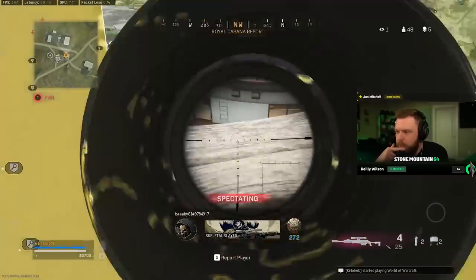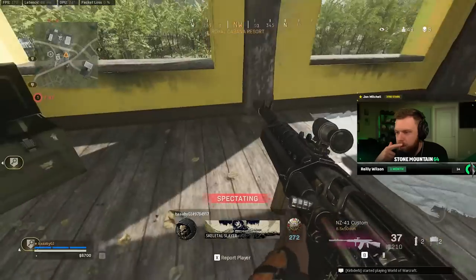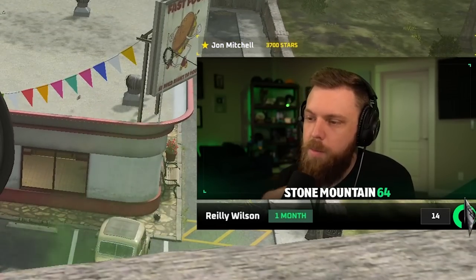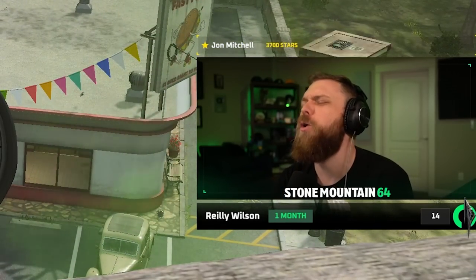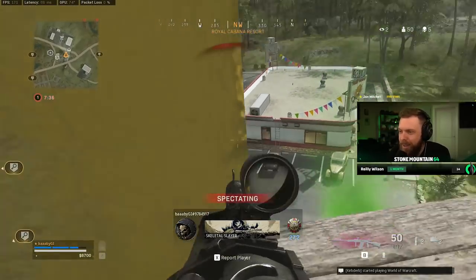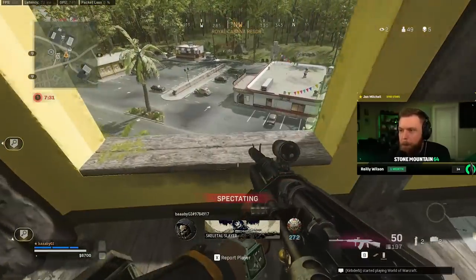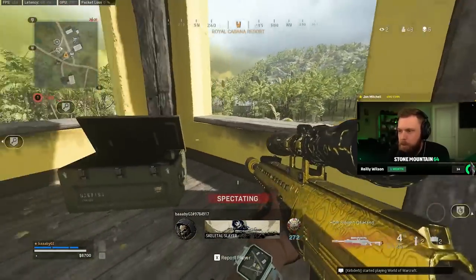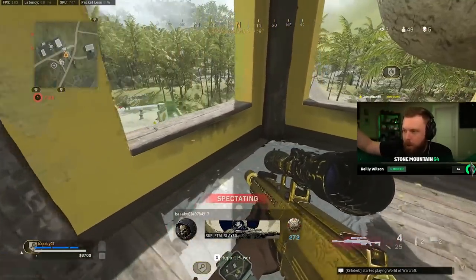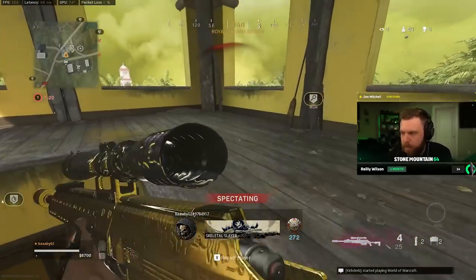Scan comes out likely from that diner. They nerfed the Milano — they finally nerfed it, man. This gun was my main for so long, such a good gun. But they nerfed it at the 12 to about 18–20 meter range. They made a mid-damage range, so instead of it maintaining damage all the way out there and then dropping off, they made it drop off sooner into a mid-category and then still drops off at the same point.